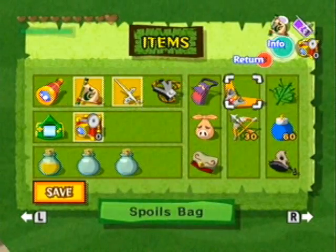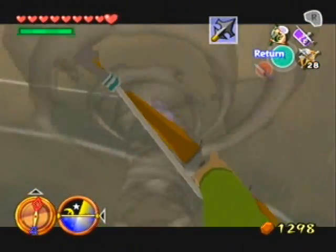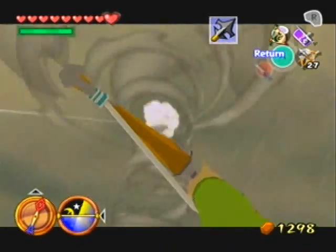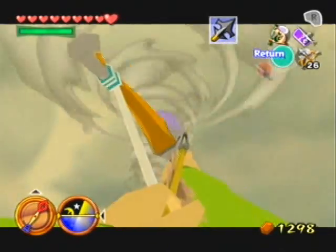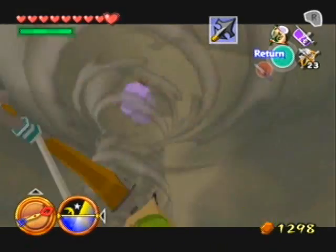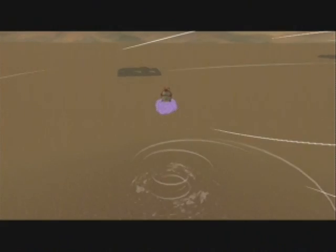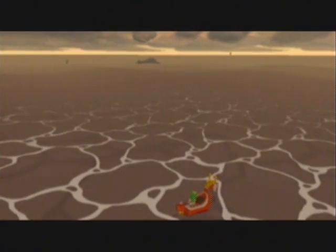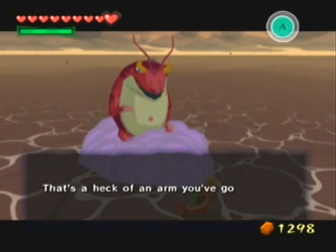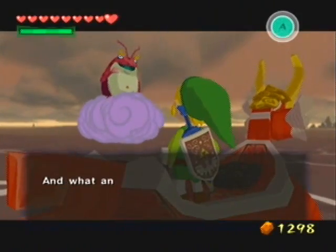You can pretty much do this anytime after the Tower of the Gods. I opted to do it after the Forsaken Fortress because I just wanted to maintain the consistency of the story as best I could. But we're just chasing this guy down for Zephos, like we promised. You kind of want to aim to the right a little bit, like I'm doing — not too much — but if you aim directly at him, you're just never gonna hit him because the winds will completely screw you over. You can find this guy at three different islands.